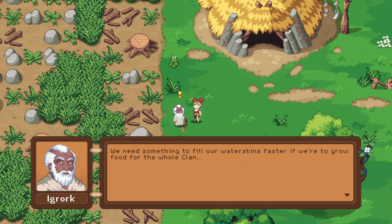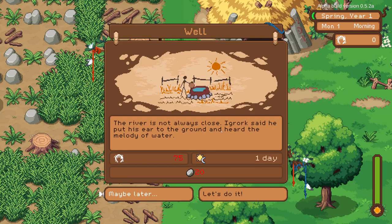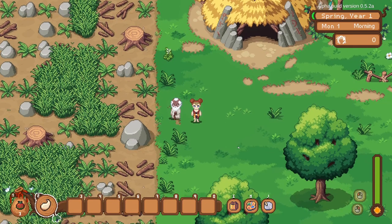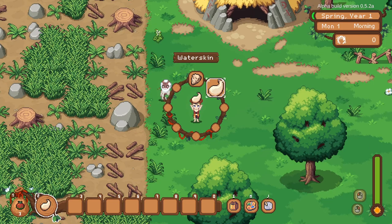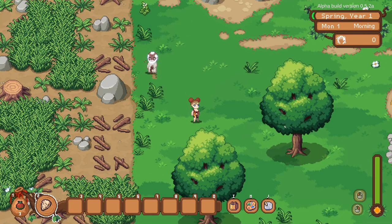We discuss ideas with Egrark — we need something to fill our water skins faster if we're to grow food for the whole clan. He put his ear to the ground and heard the melody of water, so we'll say maybe later. The water skin is solely for crops and gardening — you don't have to worry about food or thirst in this game, it's not a survival game.